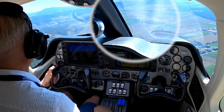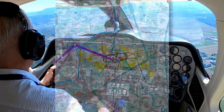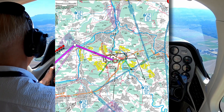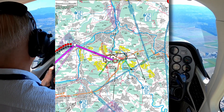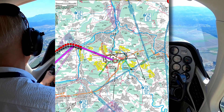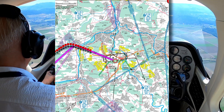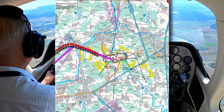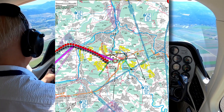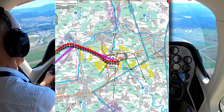Here we are at sector west and you can see the airport on the magnifier. The particularity of sector west is that you need to be at 4,000 feet and then go directly overhead, as shown on the display. Then you need to remain overhead while descending to the circuit altitude, which is 2,000 feet, and then make a left turn.